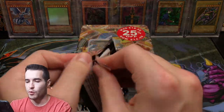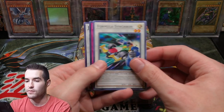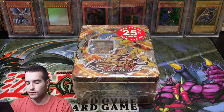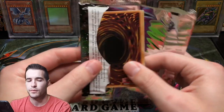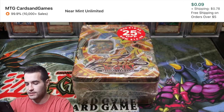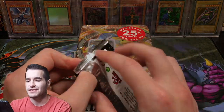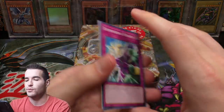We have four more packs. Let's see if we can pull an Ultimate Rare. So far, just a Super Rare — it's Formula Synchron. Junk Speeder and Bottomless Trap Hole, pretty cool commons in here. Bottomless and Formula Synchron. Spiral Mission Rescue. I think ulties are about one every 16 to 17 packs, so we don't have the odds, but if we do pull one it'd be sweet.